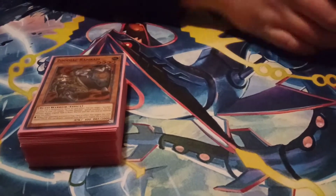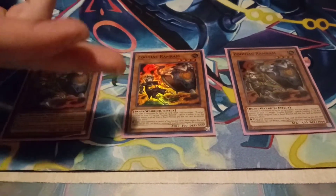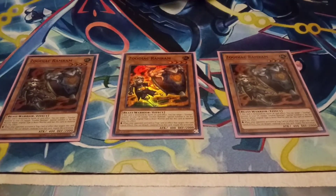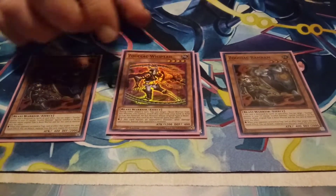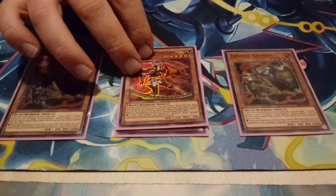Alright, so we'll start with the main deck. For the Zodiac stuff, we got Zodiac Ram Ram, because it has the effect where if your Drident is on there — or whatever Zodiac, but it's going to be Drident usually — if a Trap Card targets it, you can just detach and negate it. It's also 2,000 defense, so it's the biggest defense Zodiac. Then we play one Whiptail, because if your opponent battles it, the monster that battles it gets banished.